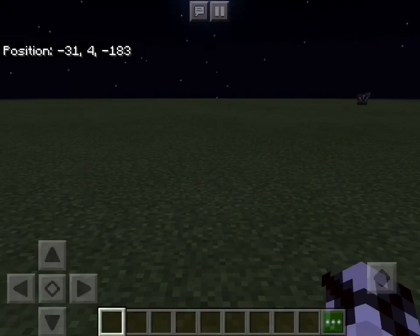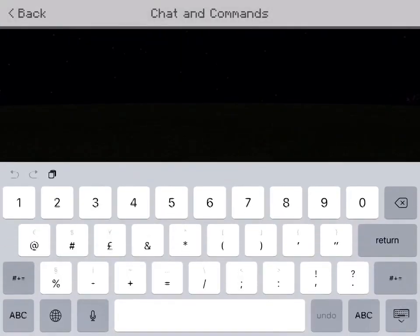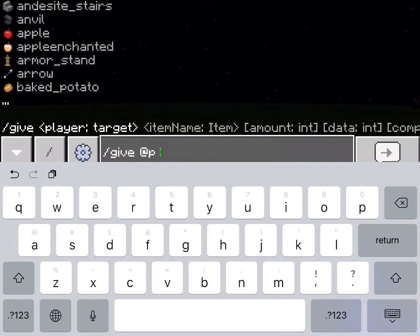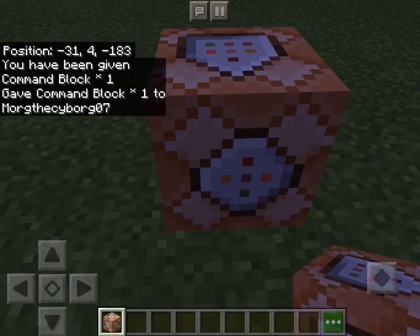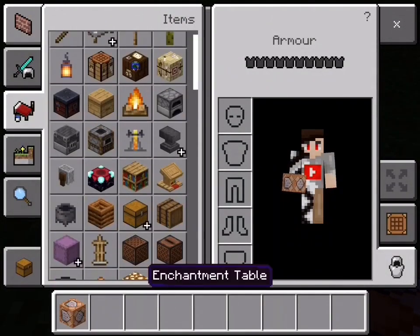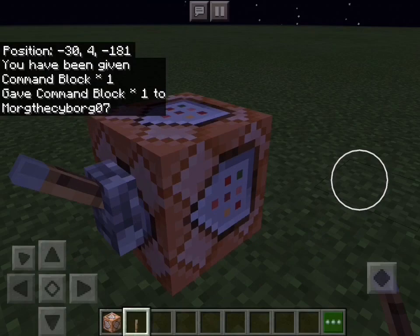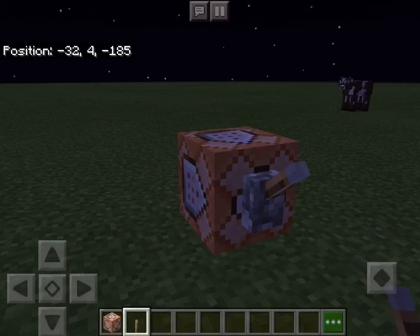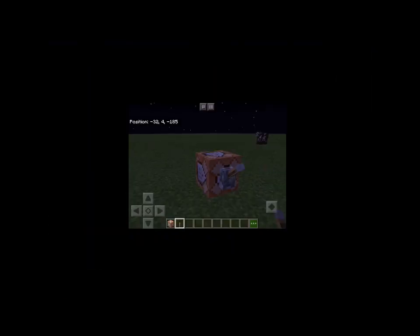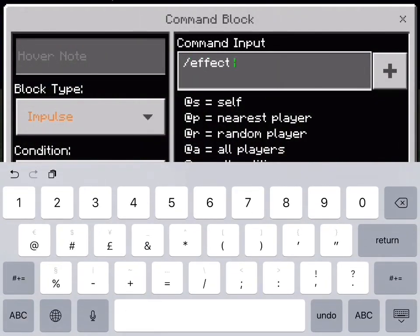The first thing you need to do is get a command block. Go into your chat and type slash give @p command_block. Once you have one, place it down. Now you need to get a lever. Place it while you're crouching so you don't accidentally interact with it. Now I'm going to show you how to give a player a super OP potion effect. Interact with the command block and type slash effect @p.